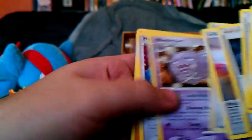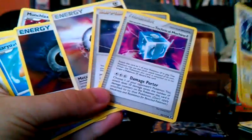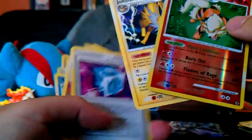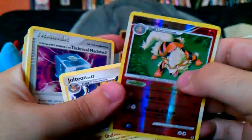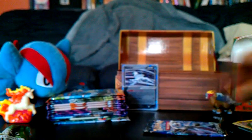Okay, what is going on here? You guys saw it — this pack has 11 cards in it! It had four uncommons: Technical Machine G, Lucian's Assignment, a metal energy, and a darkness energy. And then it had two rares, which is always good. Two rares and 11 cards — I'll take it, why not?